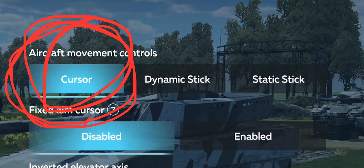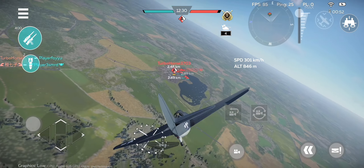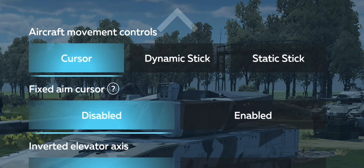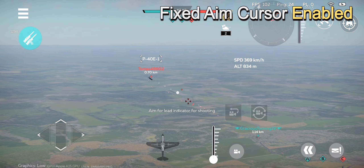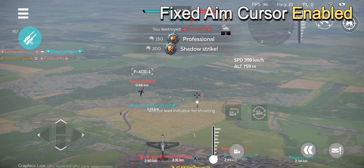For aircraft controls, use cursor. Never ever use stick. Only psychopaths use stick. Unless you enjoy making flying harder than it already is, then by all means, go ahead and use stick control. Fixed aim cursor — what this setting does is it fixes your camera to the center of the screen rather than following the cursor. Personally, I find this setting makes aiming harder and makes it more difficult to lead your shots. I leave this setting disabled.